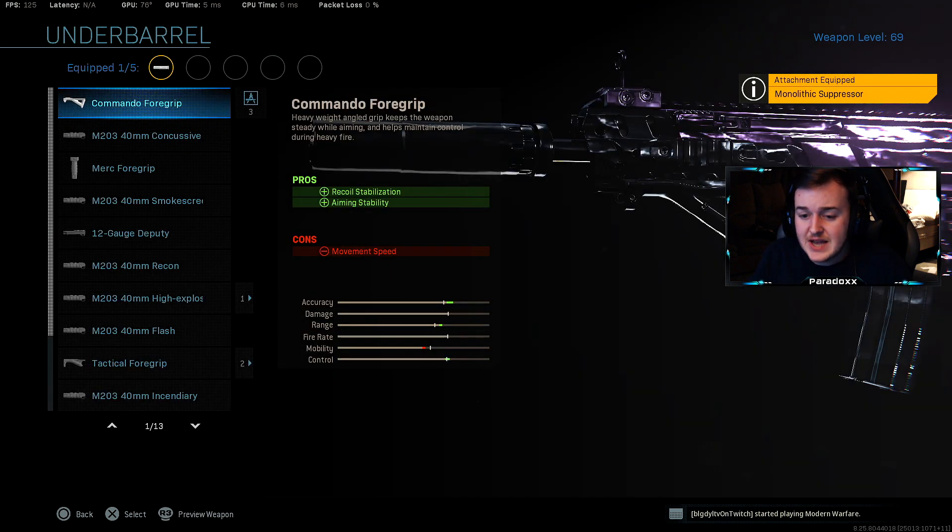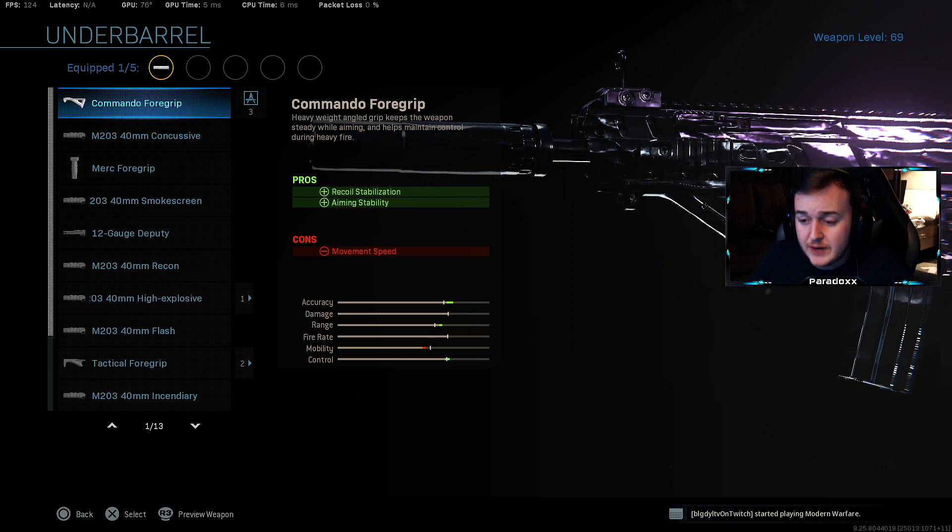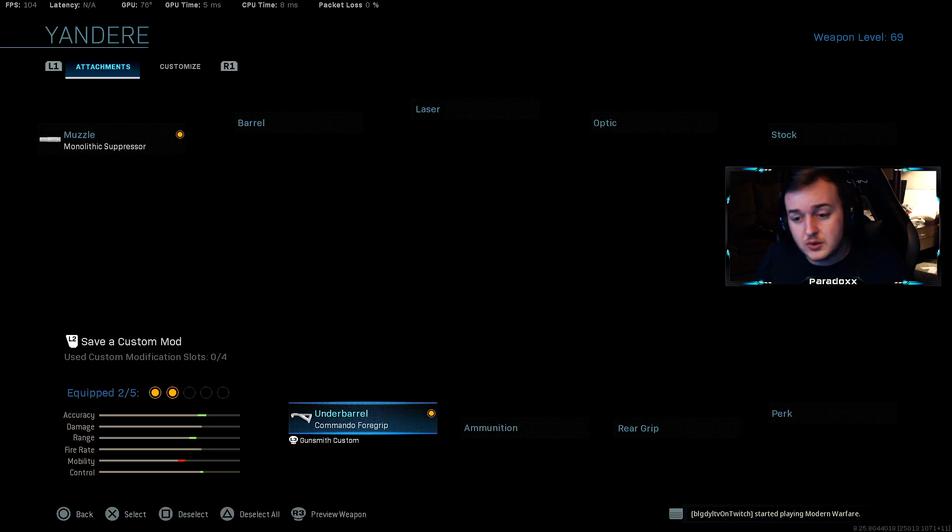The next attachment is the commando foregrip. That's going to help with recoil stabilization and aiming stability. Having control of your weapon is super important, so we're going to throw that commando foregrip on. Aiming stability is going to play a really important role for this class due to the iron sights on the Kilo — they're a little bit smaller. So it's easier to have a steadier shot and you can actually see through the iron sights a lot better.